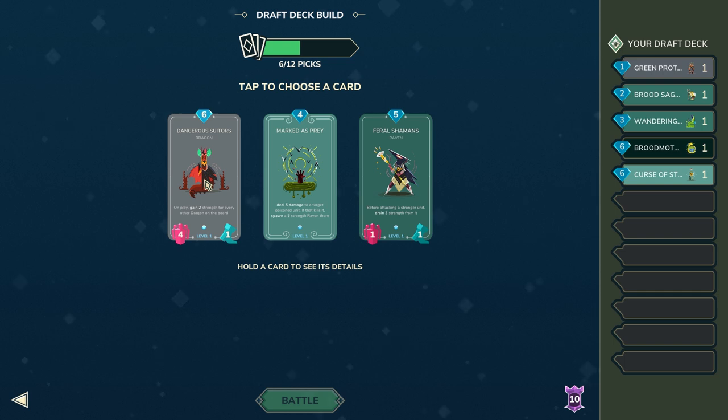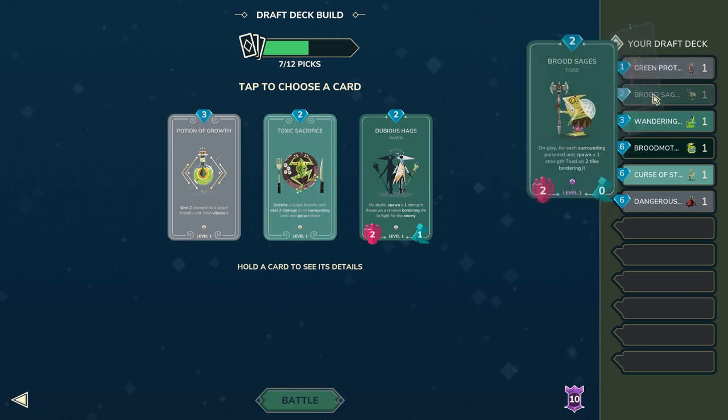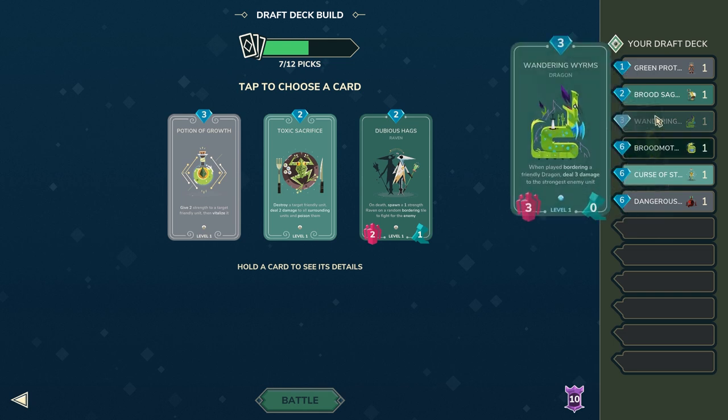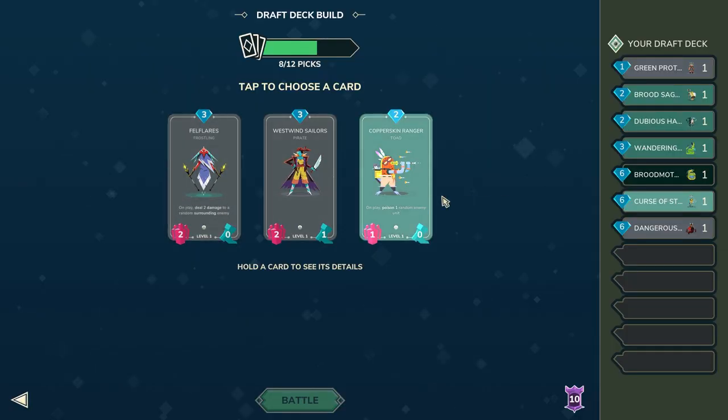There are two pretty good options here — you can either go Talksack or Dubious Hags. Talksack does synergize with the Brood Sages, however the problem is I don't really have any units that synergize well with Talksack because most of my deck is relatively expensive. Dubious Hags is a solid unit and for two mana I'm definitely going to take this. These next cards aren't that great — Westwind Sailor is moderate but still not that good compared to other options.